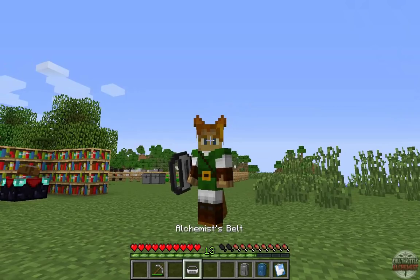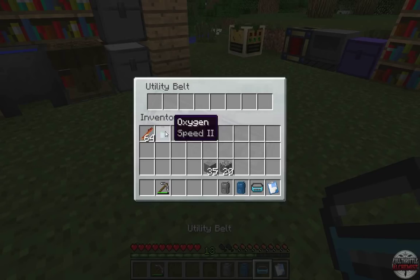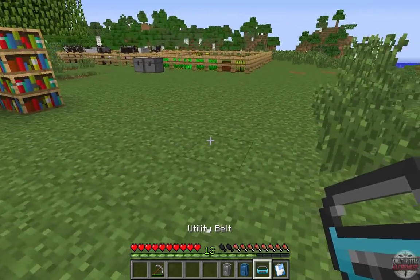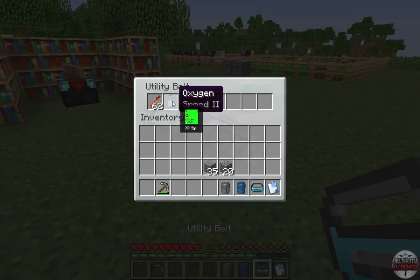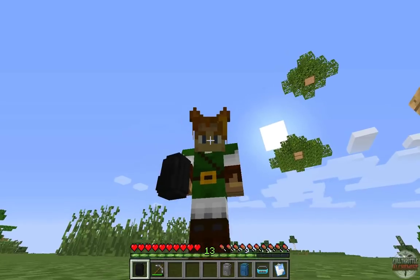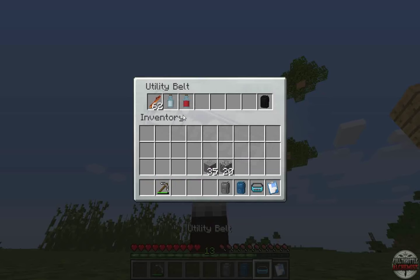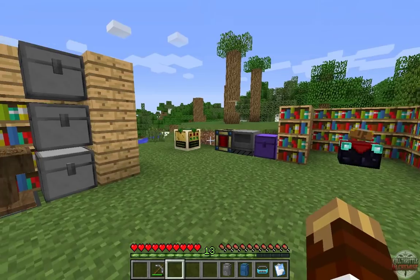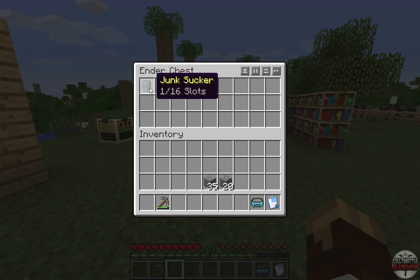The alchemist belt — formerly from Dartcraft — is recolorable and renameable. It can accept food like bacon and will automatically feed you when you get hungry. It also accepts element flasks and will automatically maintain up to three minutes of that element's potion effect on you. You can also put ender packs in the belt — pressing the X key opens your vanilla ender chest, where you can store even more packs.